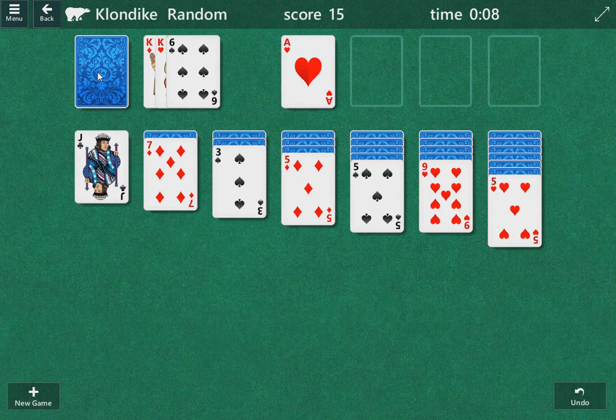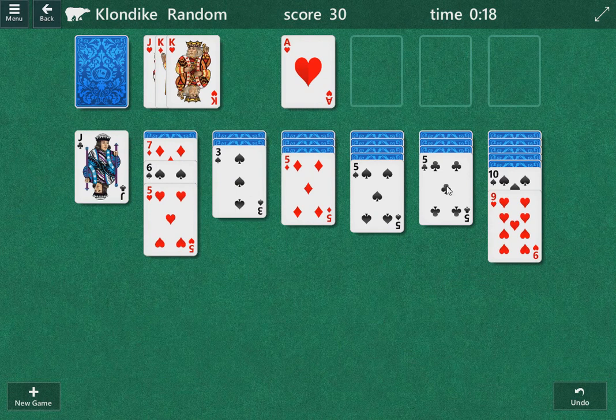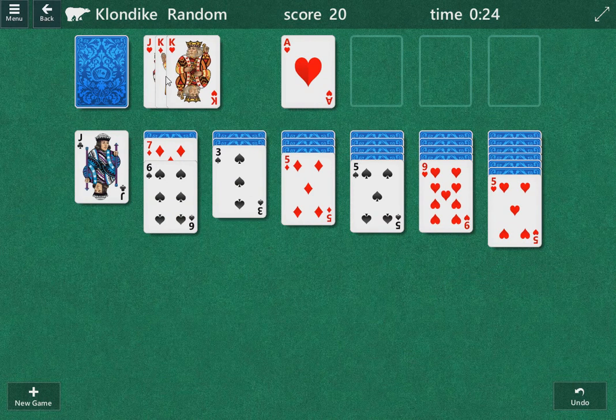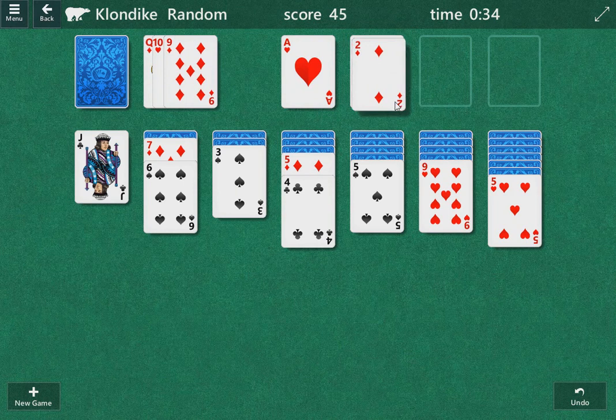We've got an interesting spot here with two fives. That one's a dead end, but there's a black nine — that one might go somewhere. Neither one leads us to where we want, so we'll keep that as a move for later. We need to open up a column for the king. We'll bring this down for now and see how it plays out. I like to play out of the back of the draw pile first.